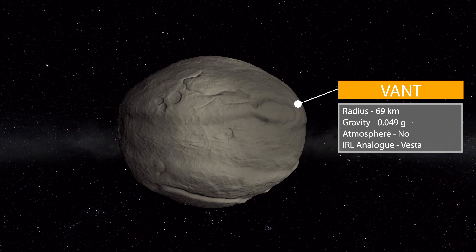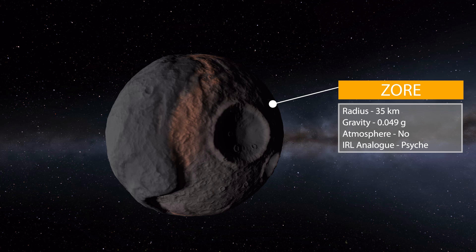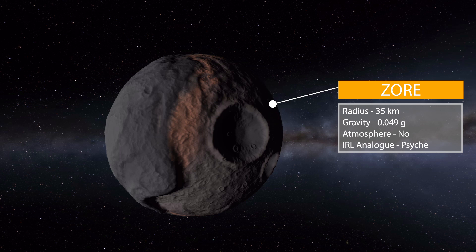After Vant, we actually have to pass the orbit of Dres to hit Zor. Zor is a fairly small one — 35 kilometers in size with a gravity of 0.049 g's, no atmosphere, and its real world counterpart is Psyche.